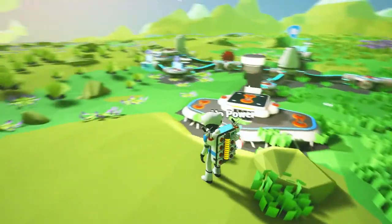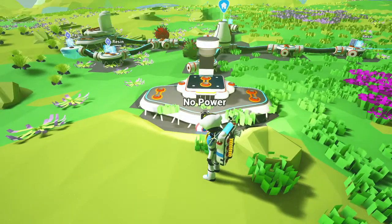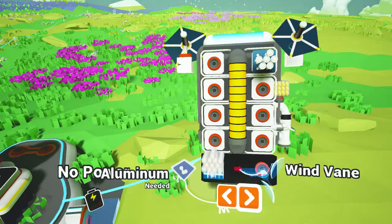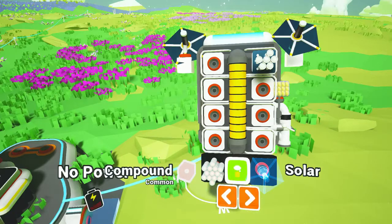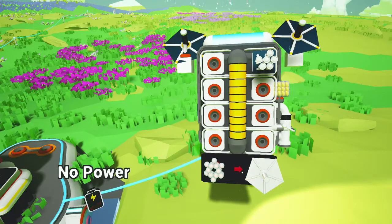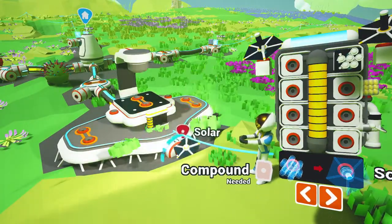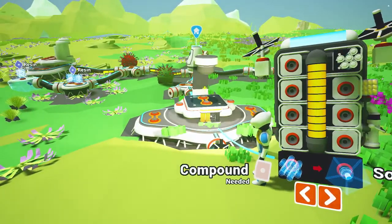We don't have any energy for it, so we've got to go get some compound so we can make another solar panel. In fact I have got some compound, so let's create a solar panel. And what we're going to do is slot the solar panel into the front. There we go — that's now filling up nicely with energy.